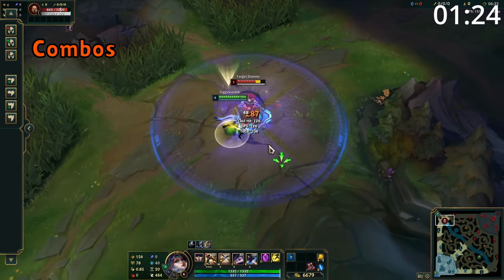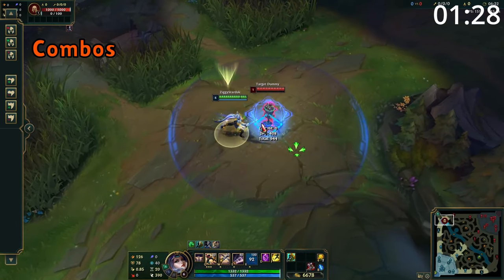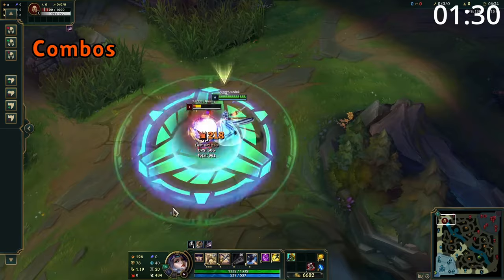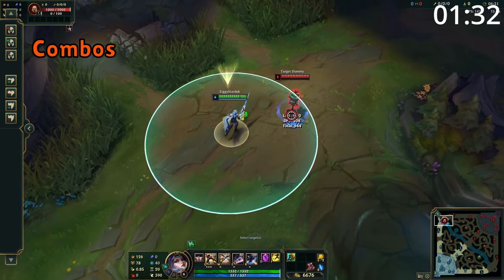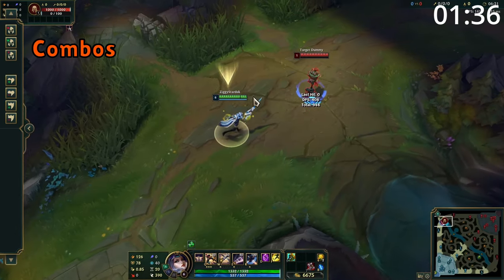For combos, a great one is to use ultimate and then start the fight at an angle between two vitals. Attack one, then move slightly to use the auto-attack reset on the next one. Use Q to dash through the target to get the third one before attacking the final one for a massive amount of damage and healing. There are some crazy combos she can do, but this is a great one to master first.